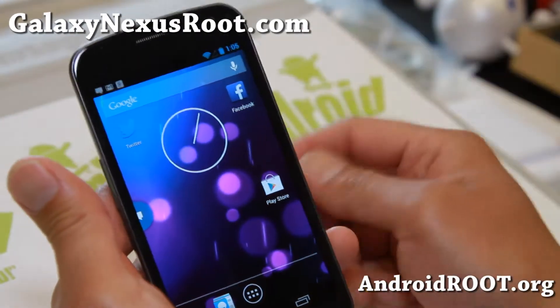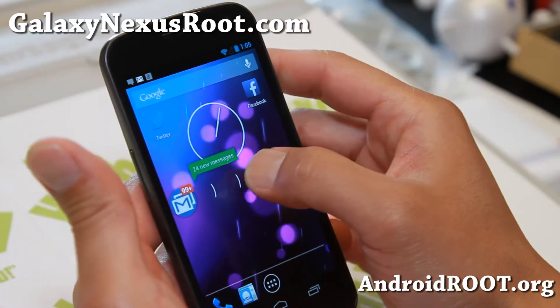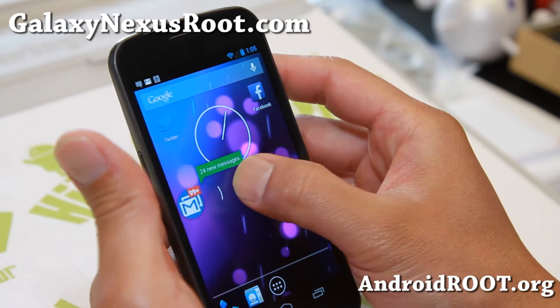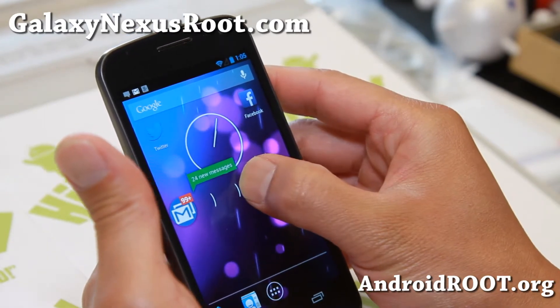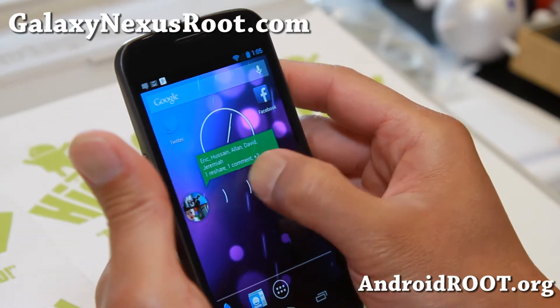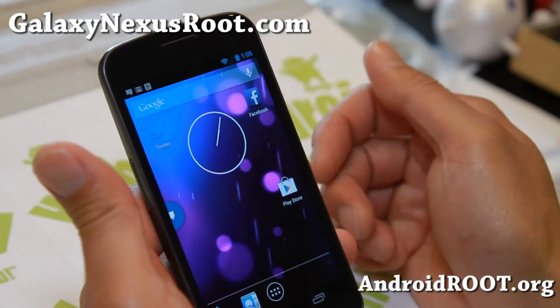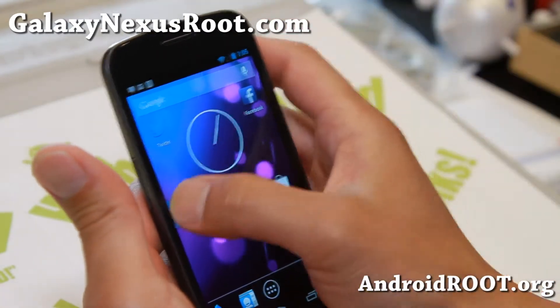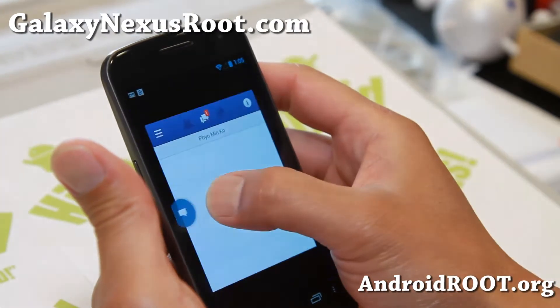One of the biggest changes with the latest Paranoid Android is the stable Halo floating notification feature. As you can see, all the notifications I get from my Google+, Gmail, whatever that uses Google notifications — you can go ahead and select the notification you want to respond to, and that will bring up the overlay so you can respond to it.